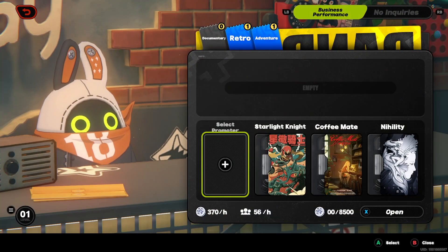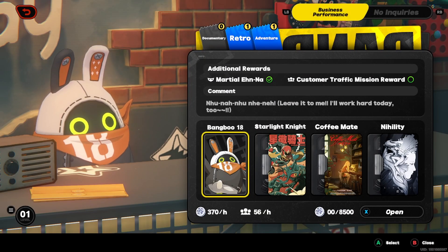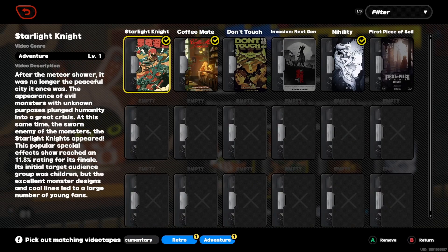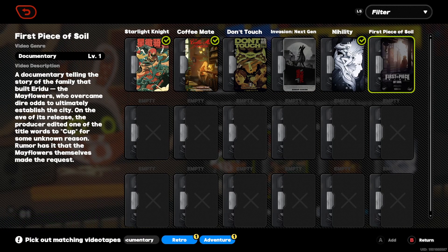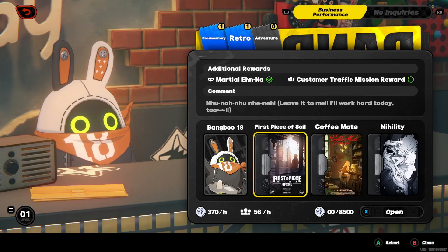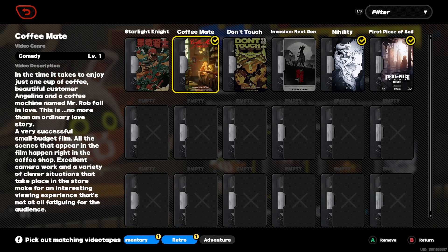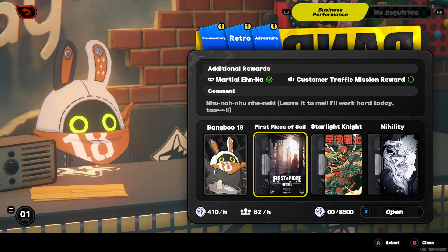Now let's select the promoter. One documentary, retro, that one is adventure, fantasy, retro, documentary - no. Let's get adventure. We need one adventure. Which one is the bad one? That one - yeah, adventure, retro, and so on and so forth.